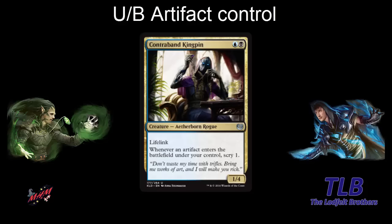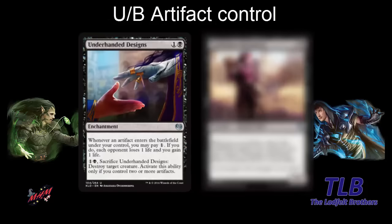Looking at some black cards, we have Underhanded Designs — a two-mana enchantment. Whenever an artifact enters the battlefield under your control, you may pay one; if you do, each opponent loses one life and you gain one life. So you have some life advantage and can buy time. When you have two or more artifacts, you can pay one black and sacrifice this to destroy a creature — unconditional removal. In a blue-black artifact control deck, it looks very good.